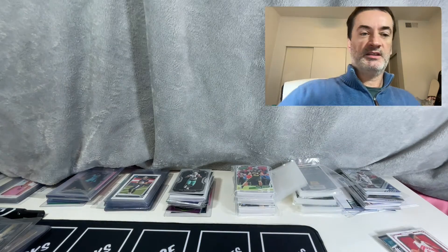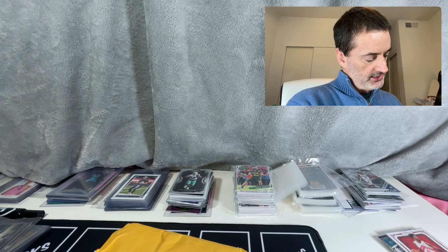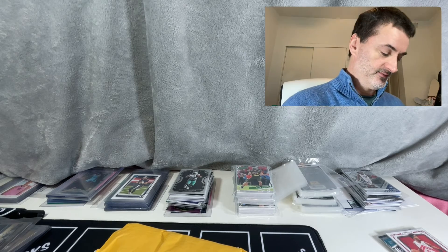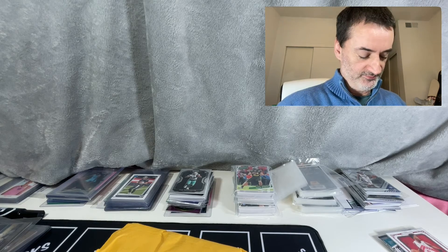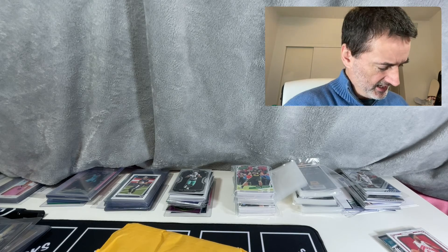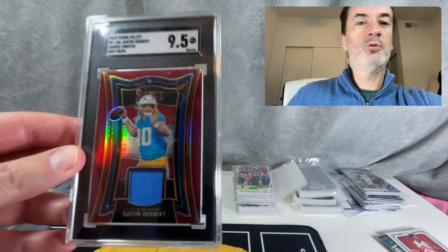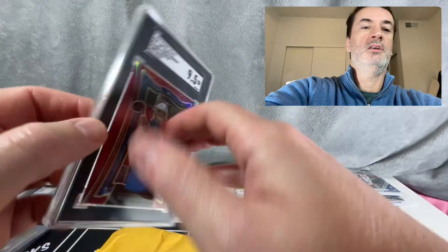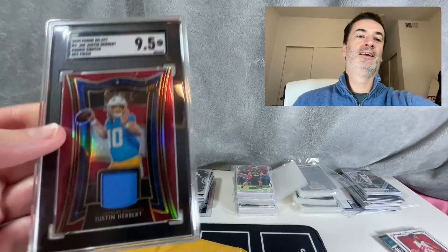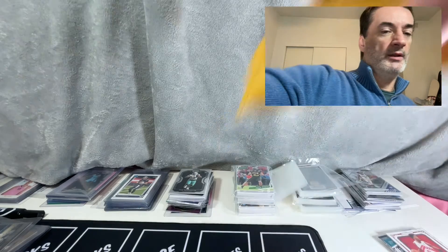So both of these two are Justin Herbert. Starting with the lower-cost one — it's an SGC 95, paid $76.50. It's a Select 2020 Red with a swatch. I liked how the card looked — red prism and swatch is cool. The case has a little scuff on it though. It says the enclosed authentic memorabilia is not from any game or event, so take that for what it's worth. I got it mainly because of the red prism and the price point was right — won that one on auction.